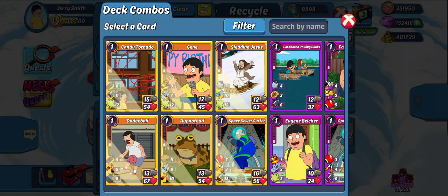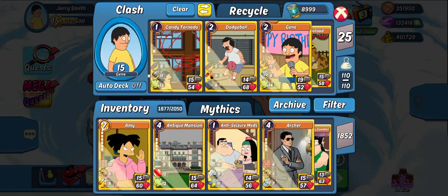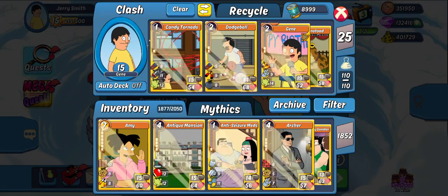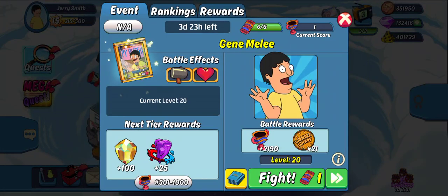As we get to the top ranks, we might need to change strategy because there are obviously some pretty big walls there, but we'll kind of address that when we get there. By the way, I am also running 11 genes, 10 objects, and four PCs because gene gets the buff. So let's get hitting.